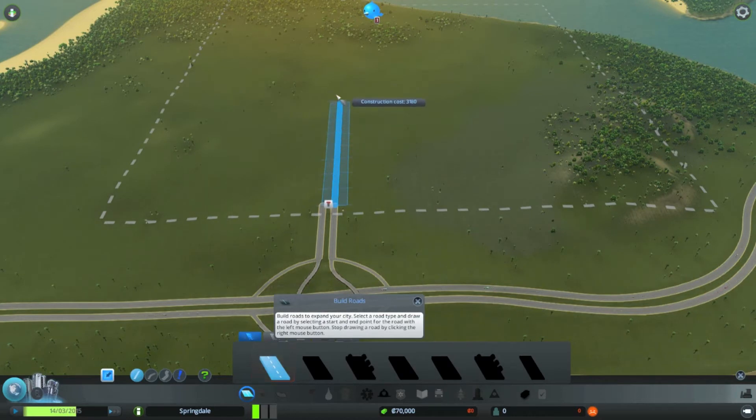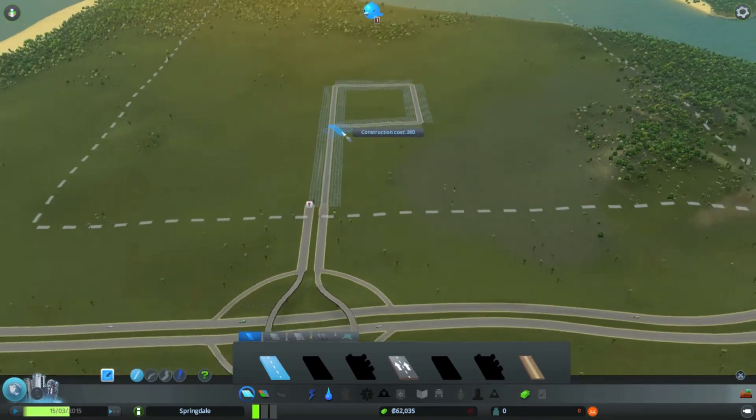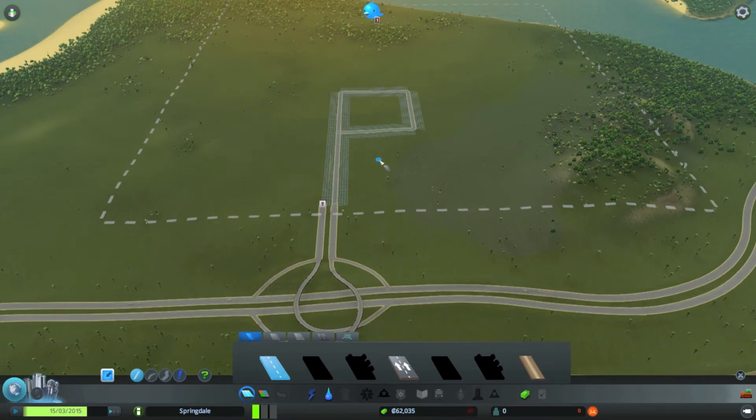Make our own little community. And then for this review purpose, let's just do a quick little square here. There. We've set up a nice little road.